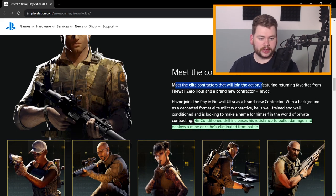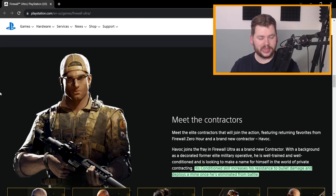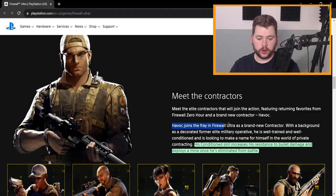Meet the elite contractors that will join the action, featuring returning favorites from Firewall Zero Hour and a brand new contractor, Havoc. They're putting Havoc front and center — he's the poster child of Firewall Ultra, the new kid on the block. His skill, which I was thinking would be a signpost to how everyone else's skill was going to be, seems to be more unique than I was anticipating.